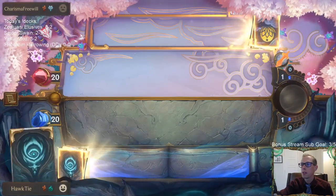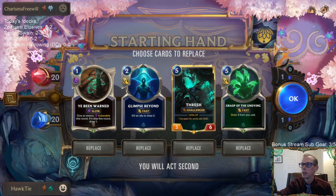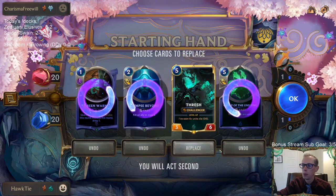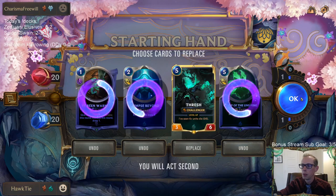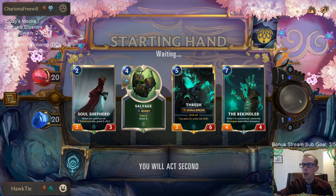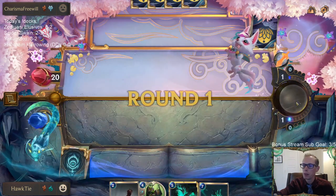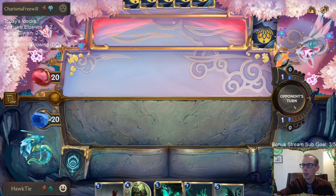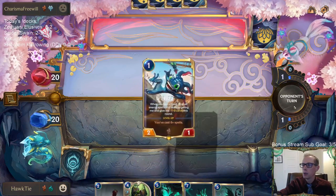We'll see what kind of version of Twisted Fate Fizz this is. We'll keep Thresh. Grasp isn't bad, it's just kind of expensive - just wanted to look for cheaper stuff. But they have a lot of great Grasp targets with Starlet Seer and Twisted Fate.